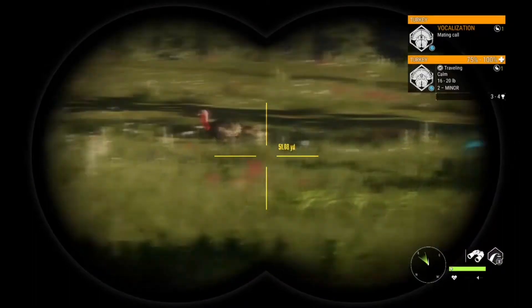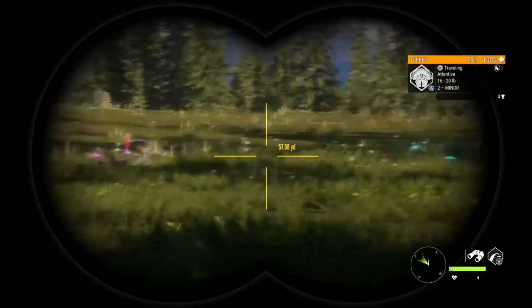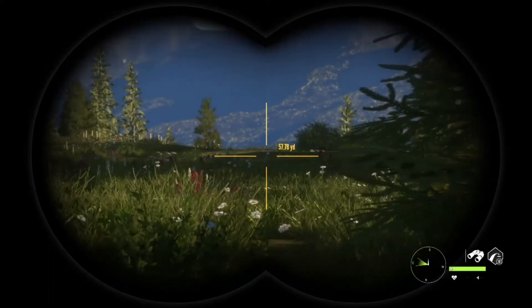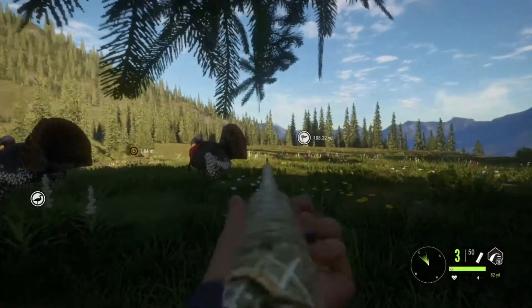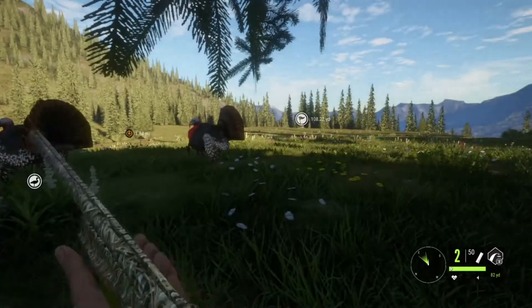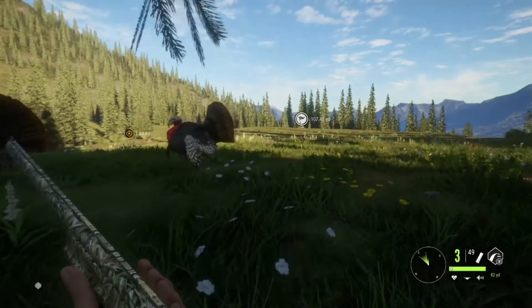We're back here on Silver Ridge Peaks doing another turkey hunt and we have three gobblers right in front of us. I'm really hoping they'll go strutting. One's gone alert — that's not good. My wind is absolutely bad, so we're gonna try to take a shot. Maybe we doubled up on it. We'll see. Let's go pick them up.